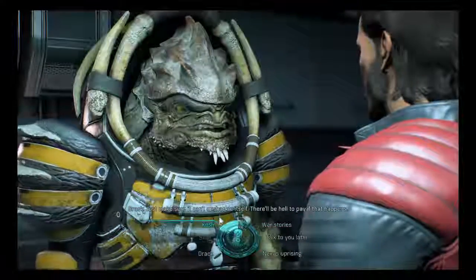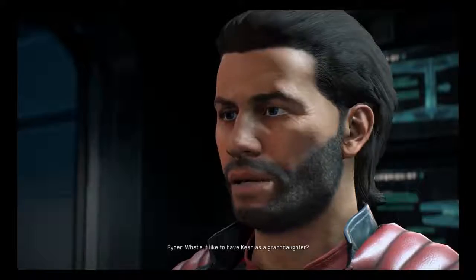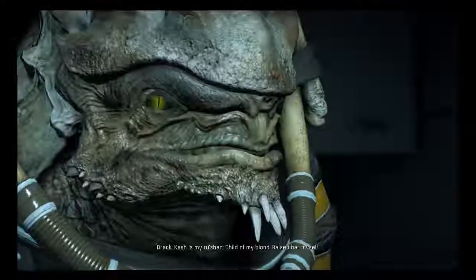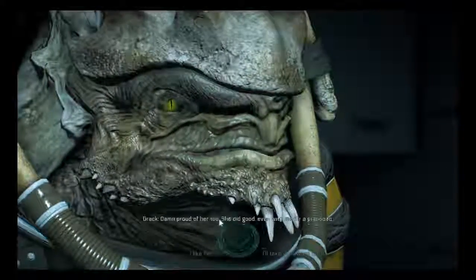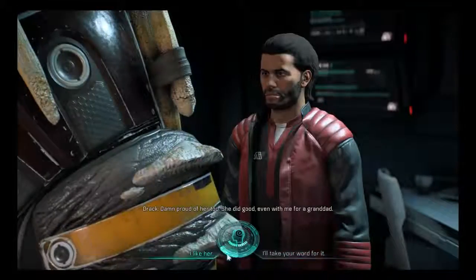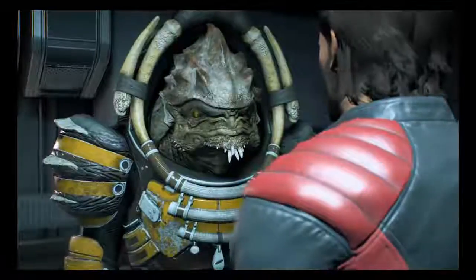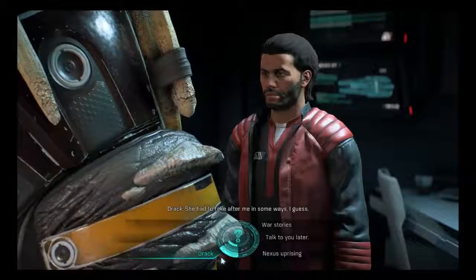'Just make sure it can't unshackle itself — there'll be hell to pay if that happens.' Tell me about Kesh — 'Kesh is my Rushan, child of my blood. Raised her myself. Damn proud of her too. She did good, even with me for a granddad. I like her — she's honest, definitely blunt. She had to take after me in some ways.'